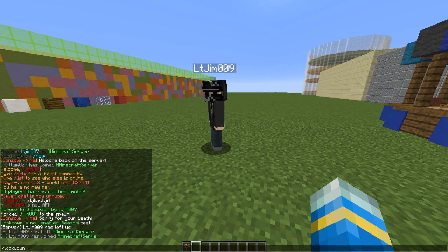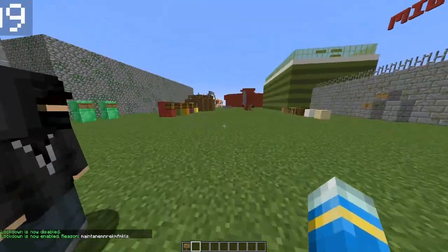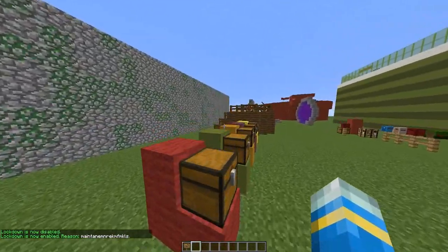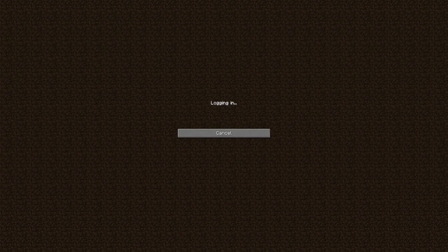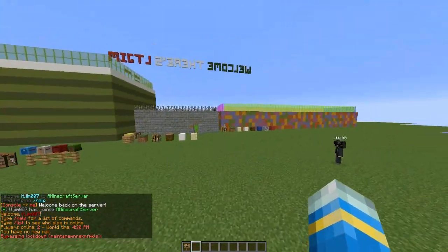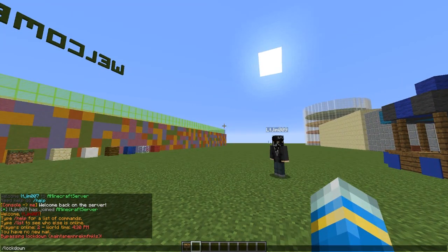Another really cool command is the forward slash lockdown command, followed by maybe a reason such as 'maintenance'. You can toggle it on and off, and that is the message players would get if they try to join the server. Unless they have the permission — there's a long permission you can give your players or admins — if you want them to be able to join during lockdown mode. As you can see it bypassed it, so lockdown off and they can disable it like that.